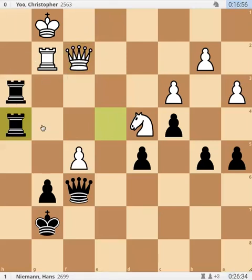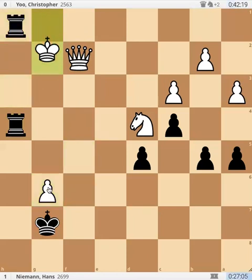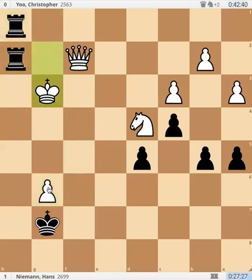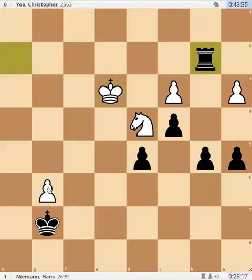White can play rook g6, but you can see this position is already completely lost. Rook g6, queen takes, pawn takes happened, but check. And black is going to end up an exchange up. Takes, takes, and just rook check — and the b4 pawn also falls.